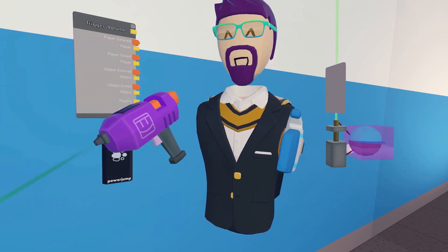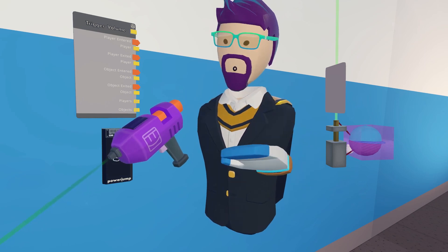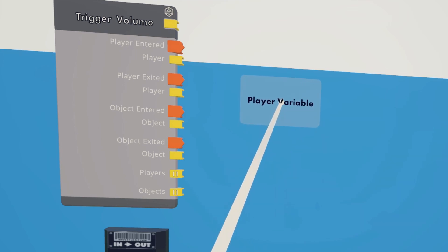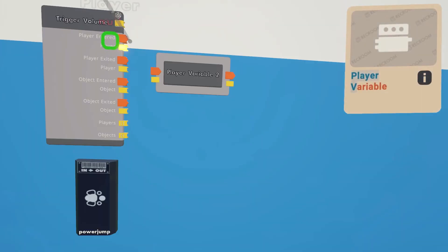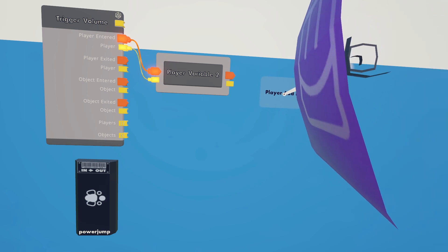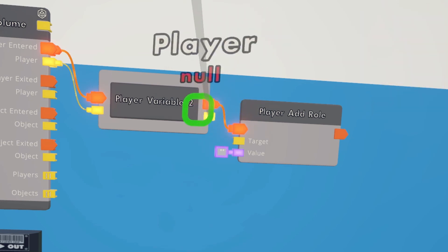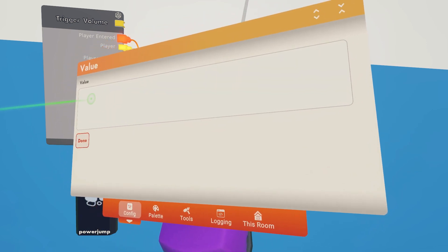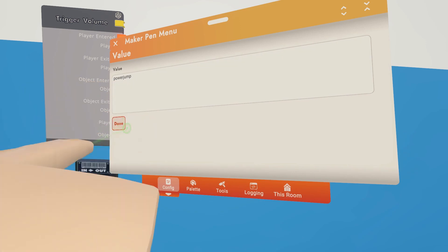To start off, we want to add the roll to the player that touched the power-up. But because we're going to remove that roll later on, we actually have to capture them as a player variable. We're going to hook player entered to the execution, and hook the player to the player. Next, we want to add the roll to them, so we're going to get a player add roll chip. Go ahead and hook the execution to it and then hook the player up to the target. Then we're going to wire the string here — bring up this menu and just type in the roll that we've got down there: power jump.